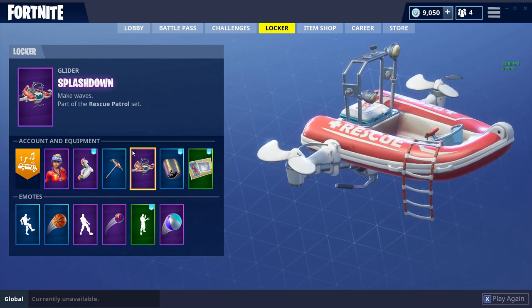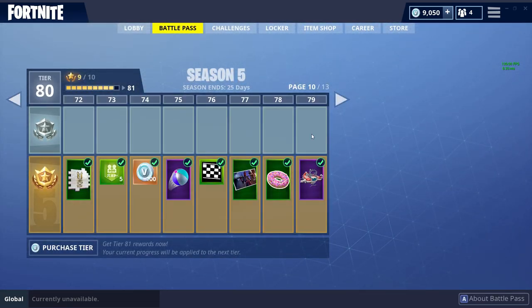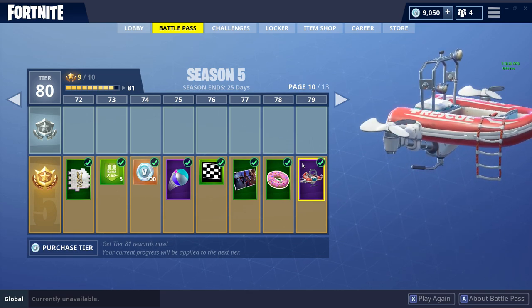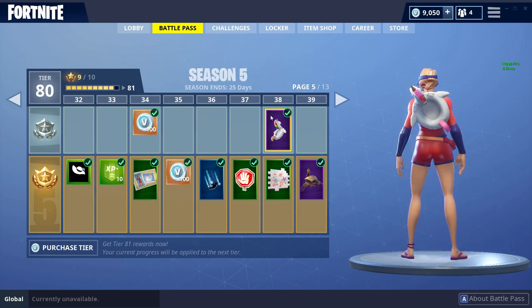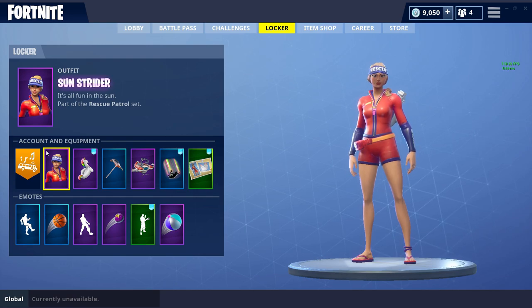This glider is part of the Rescue Patrol set, and you actually unlock this at Tier 79 of the Season 5 Battle Pass. I'm currently on Tier 79 here, and if I open up this, as you guys can see, this is the Splashdown Glider. Another item from the Rescue Patrol set that you get from this Battle Pass is the Sunstrider outfit. You unlock that item at Tier 47, and you also unlock the Pool Party Back Bling at Tier 38. There are still other items in the Rescue Patrol set that aren't in the Battle Pass, and I'll be sure to list everything in this set in the description below.